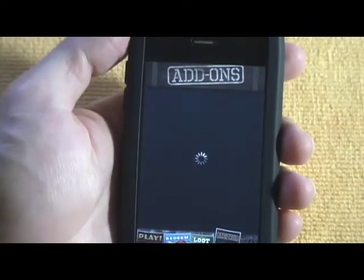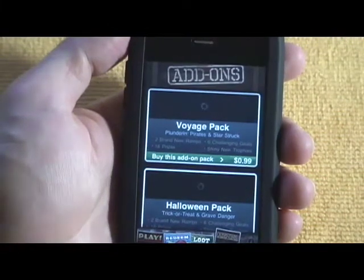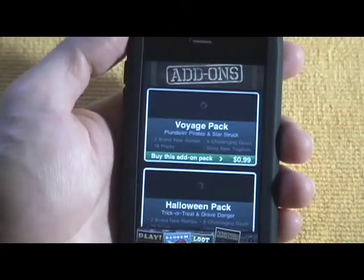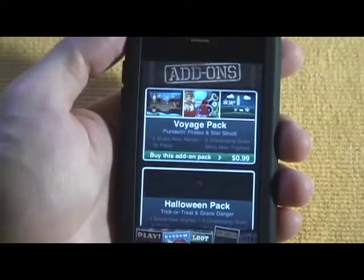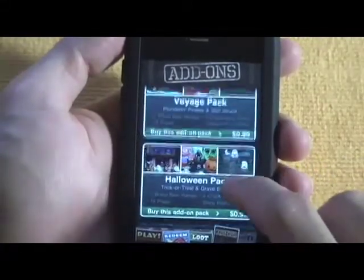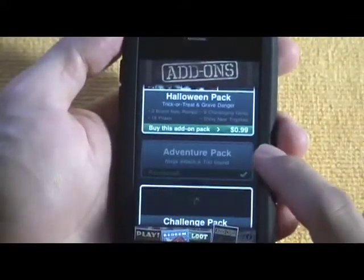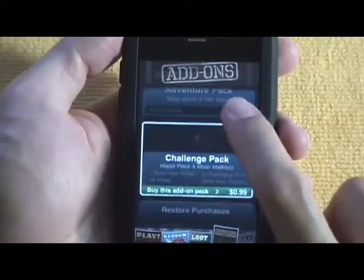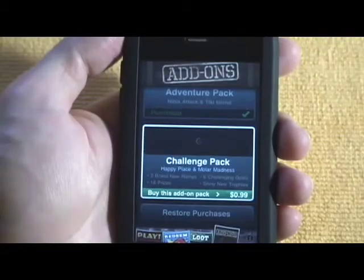The add-ons are 99 cents each and include two additional mini-games, six more challenging goals, 18 prizes, and new trophies. There's a Voyage Pack and a Halloween one just in time for Halloween. The Adventure Package is the one I bought — it features Ninja Attack and Tiki Island, which I thought were really cool.